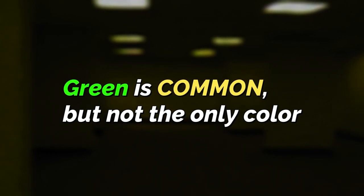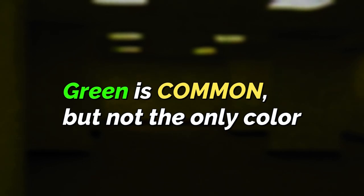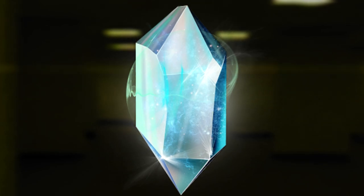These shades of green are the most common colors, but in some really rare cases the crystals can actually glow different colors to signify a unique entity. For example, the crystal would light up blue if entity 206 was nearby.